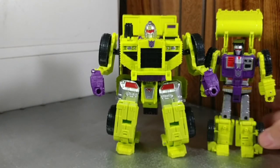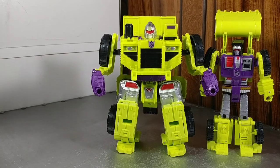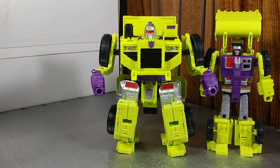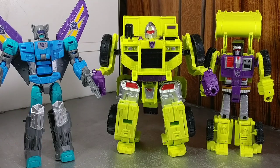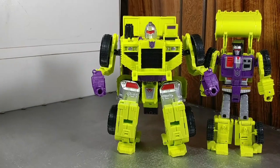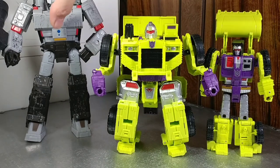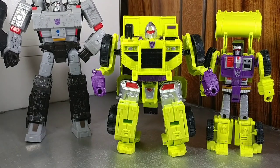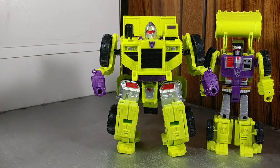Long Haul is the bigger, beefier of the Constructicons. Here he is next to Scrapper — Scrapper is one of the shorter Constructicons in Combiner Wars. He's about the same height as an Aerialbot. And here next to Siege Megatron. Long Haul looks kind of funky because of how wide he is.